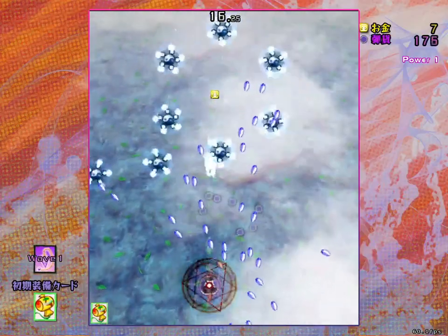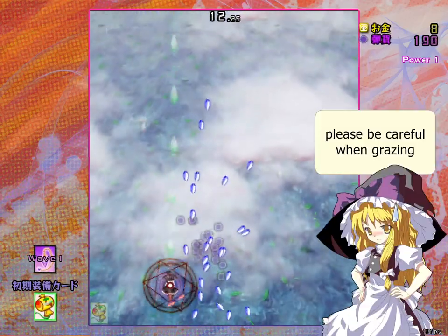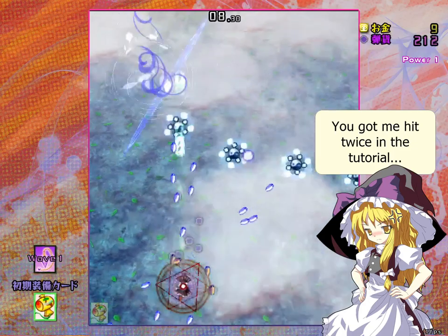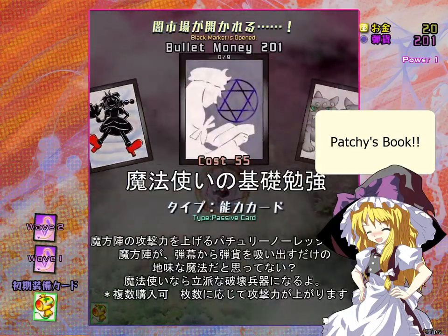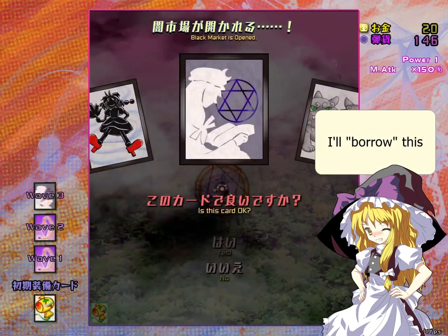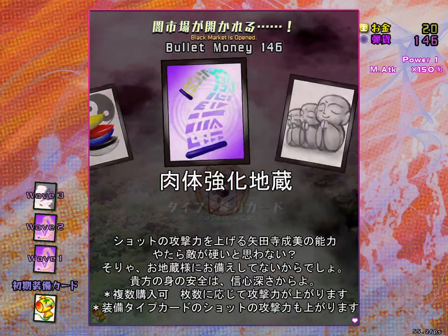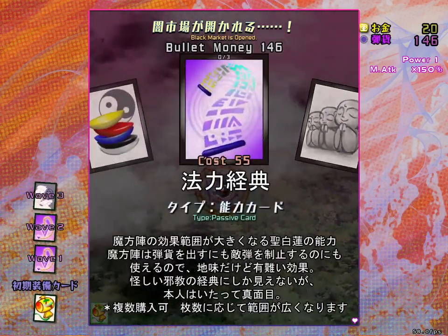Each stage has multiple waves of enemies, and each wave lasts a fixed amount of time. Your goal is to graze as much as possible for the purple bullet money, and kill as many enemies as possible for the golden menu money. In the mid-wave shop, you can use the purple bullet money to buy ability cards with varying effects. You can even buy multiple cards if you have enough money. Duplicates of the same card will have increased cost.